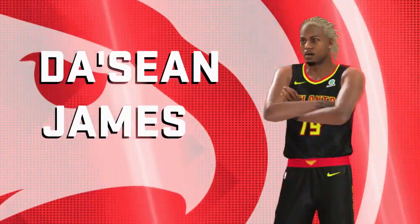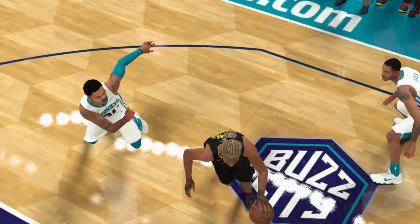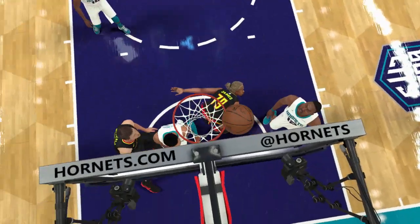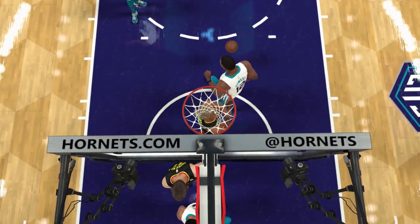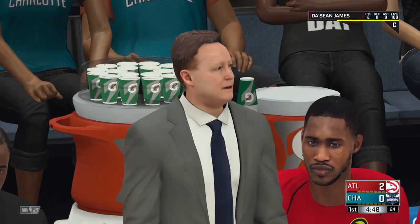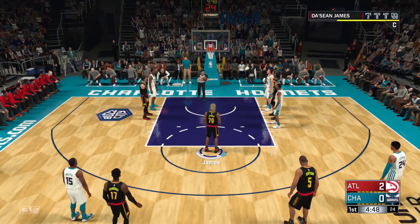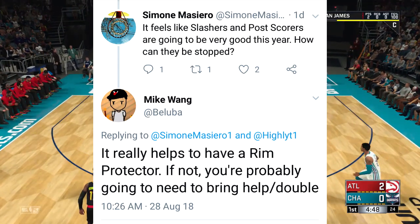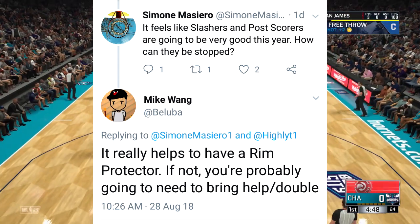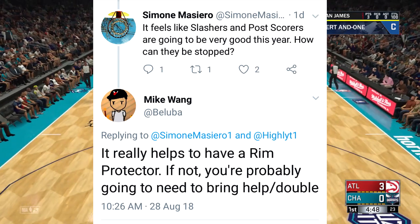Today we have a couple of different things talking about archetypes, mostly the defensive type of archetypes. First off, we start off with a tweet from Mike Wang. Someone asked him — it feels like slashers and post scorers are going to be very good this year, how can they be stopped? — to which he replies: it really helps to have a rim protector; if not, you're probably going to need help.